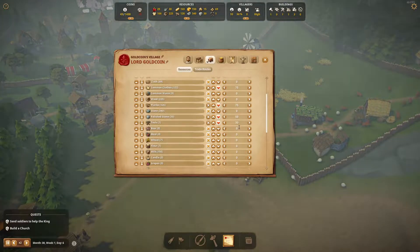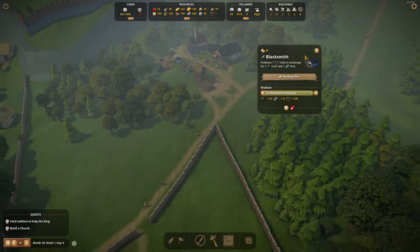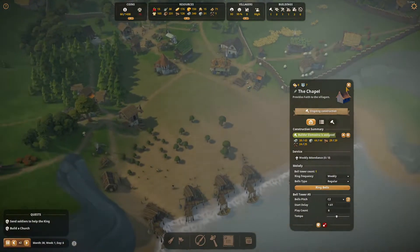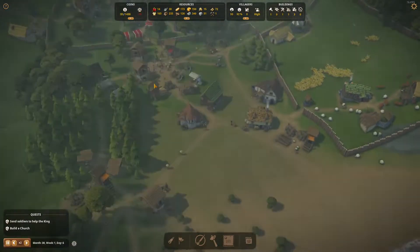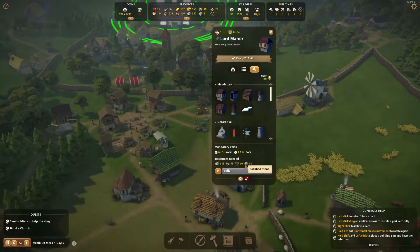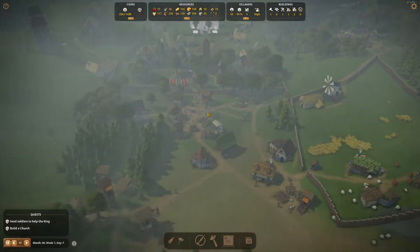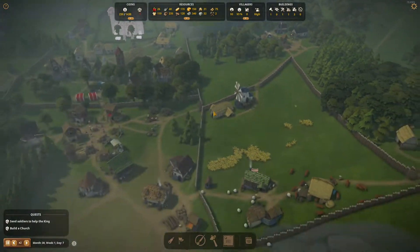We're probably just using all our tools for the Lord Manor. It requires 25 tools. The Lord Manor is going to cost 60 tools, 80 polished stones, 303 stones, and 75 of another resource. We're probably going to need to wait a lot for the Lord Manor to get built, especially for the resources.